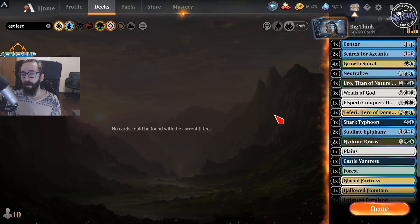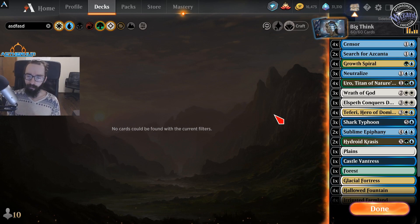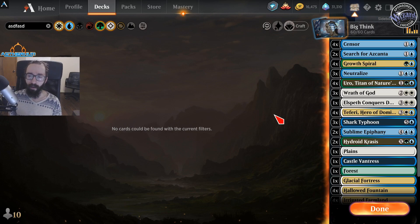Hey guys, Waifugate here. Today we're going to be doing another deck tech. This time it's on Bant Ramp. Bant Ramp's been an archetype for a while in Historic and Standard, and it's just in a really good spot right now because it has a lot of good tech for the meta right now.